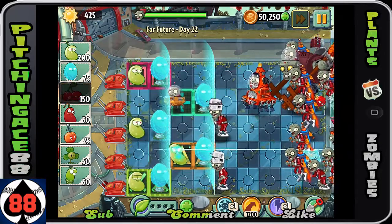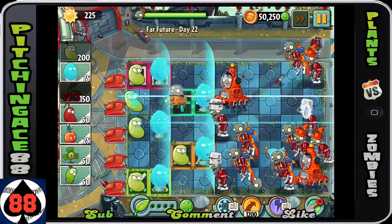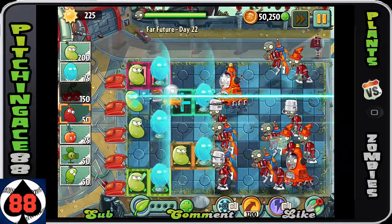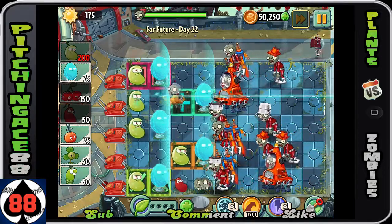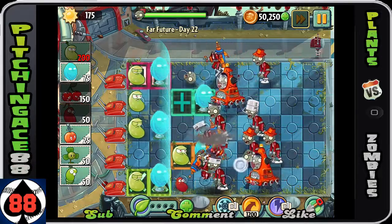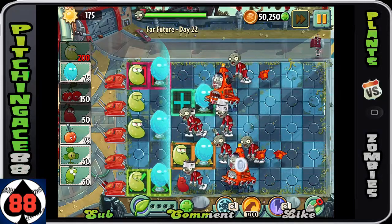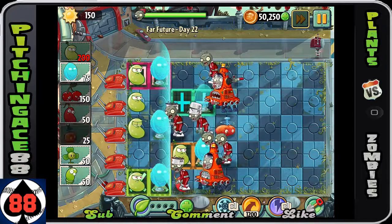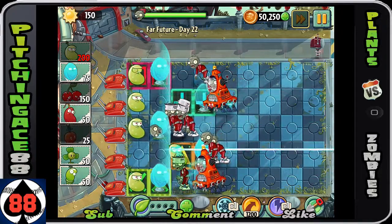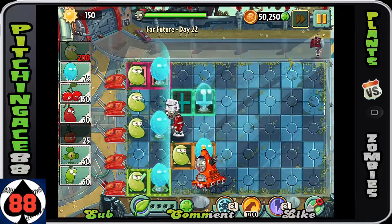A cherry bomb easily takes out the gargantuan. Now since we have no more plant food to use, you can basically put the chili bean at the very back. This is the very final wave, so you just have to take these guys out. The top row is easily done, same with the middle row - use the EM Peach to get rid of the other zombie. Also use the chili bean because I have more sun so I might as well use it.